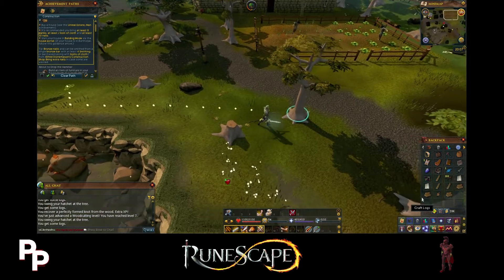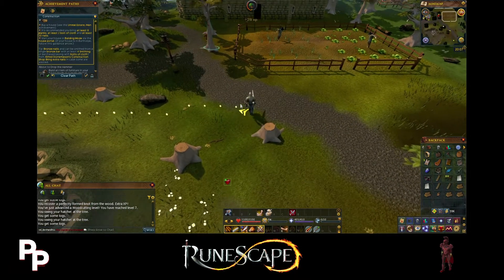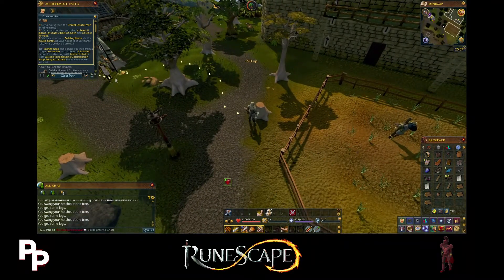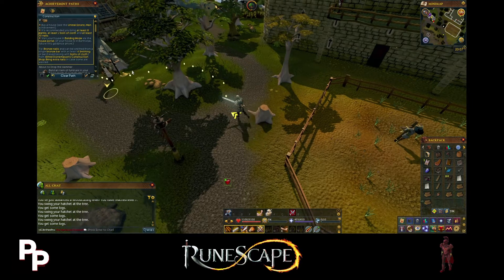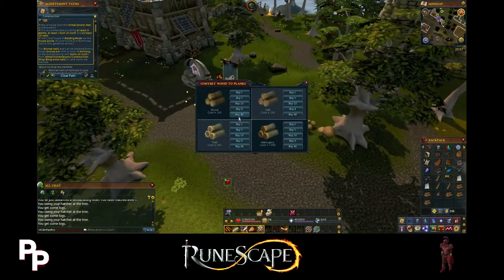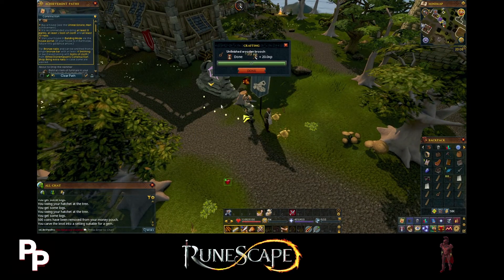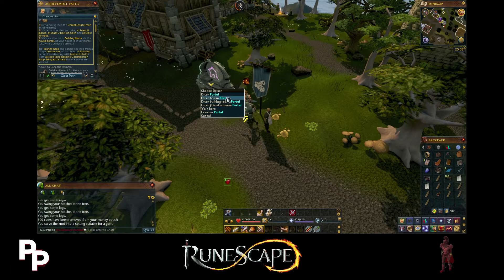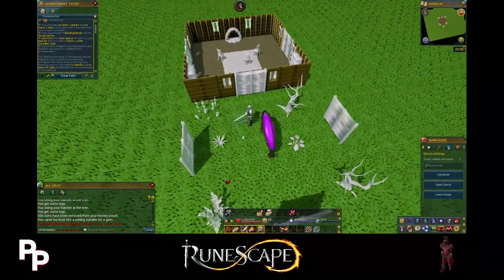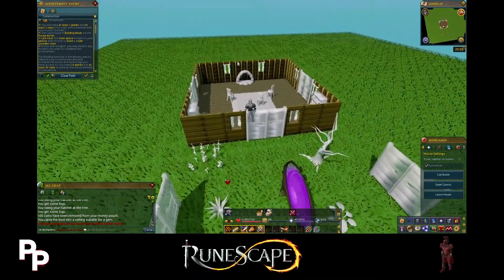We got 6 logs - we need 2 more of these logs here, and then 1 more to get this plank. Then you can buy all the planks. You can also get sawdust which I think is needed for a quest. So buy planks, buy all, and there we go. We also got a wooden knot - I didn't even notice - so that's free crafting experience. Let's enter house building mode.